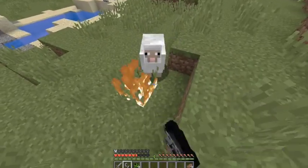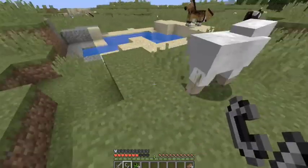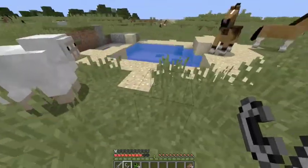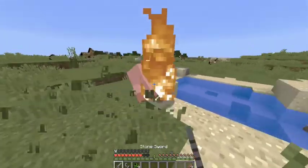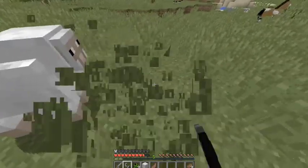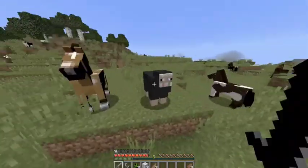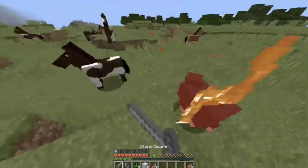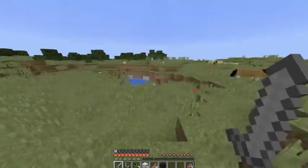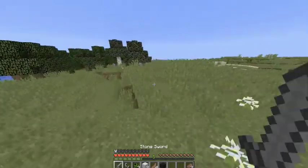We're gonna kill these sheep for wool. Sheep, sheep, sheep — stay still sheep, stay still. Thank you! All right, now I can go. We got some food. I'm using my friends to my advantage. The fact that I get free creeper eggs is great.